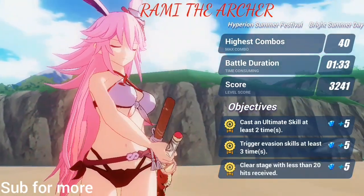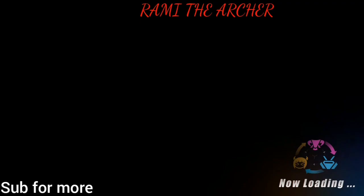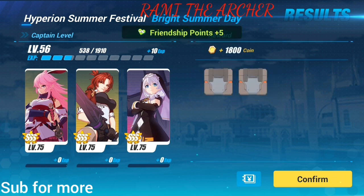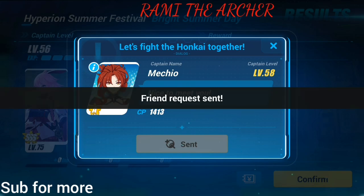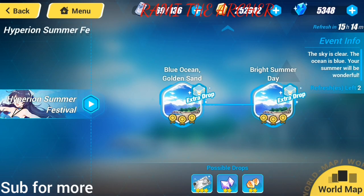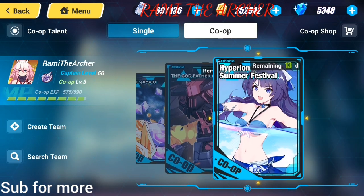We didn't gather everything, but we cleared it. We cleared it without gathering everything, so I don't know what this gathering thing is all about anyway. We got three emblems, so it wasn't something we needed to do. Anyway, let's move on to the COOP.